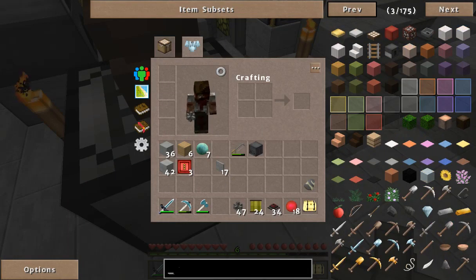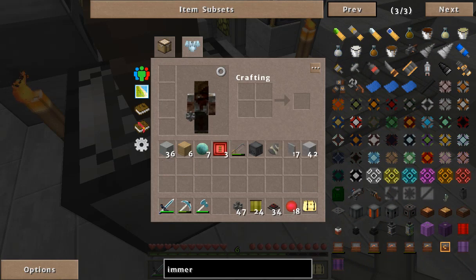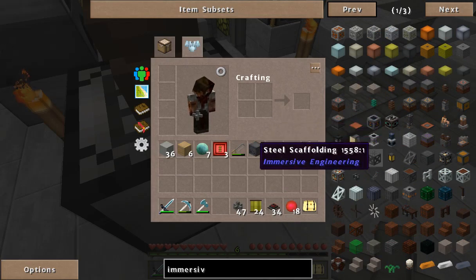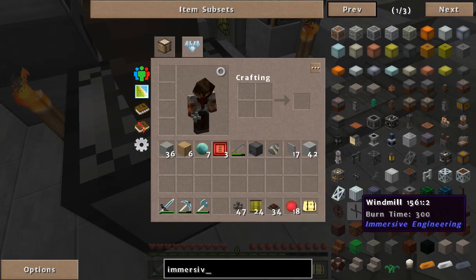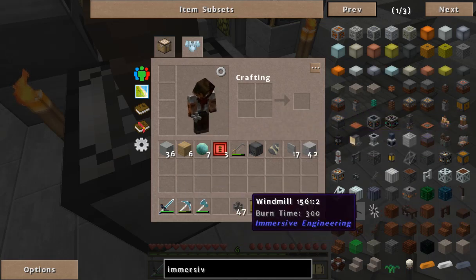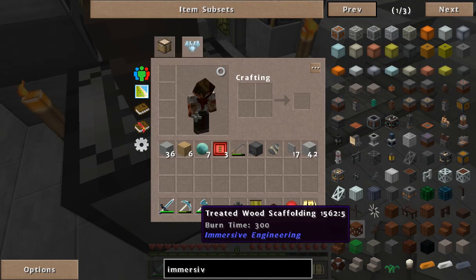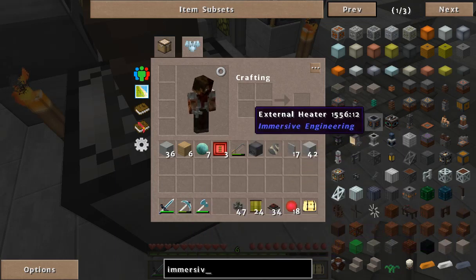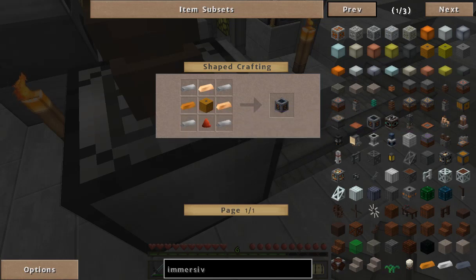So let's go and look at Immersive Engineering — they had a block in here. I don't know if you've ever seen it, but as soon as I find it right there, we're going to start on a heater. We want to make that.